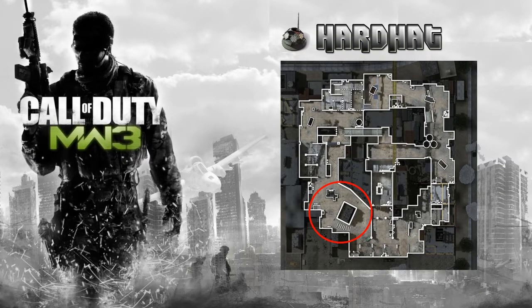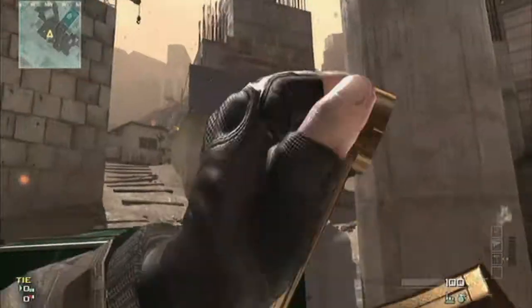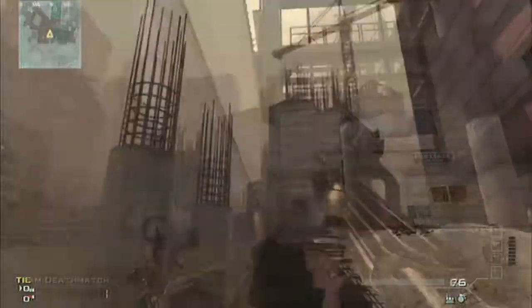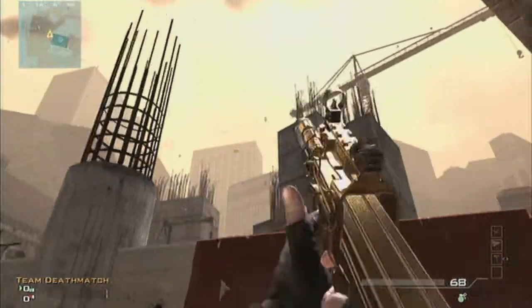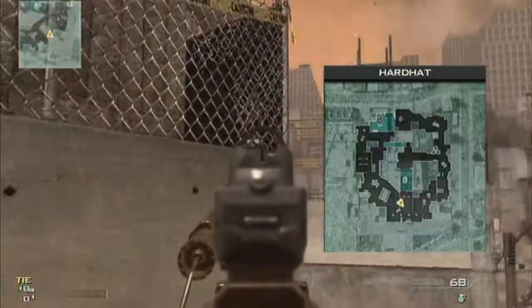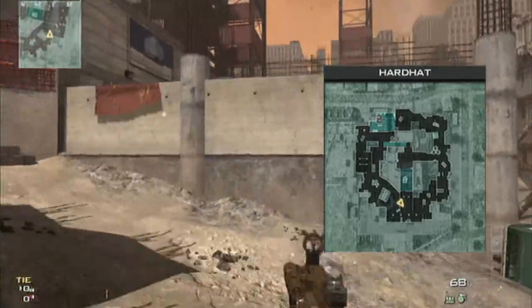Next up we'll cover the B-bomb site and good locations around that, along with the corner down the bottom that can lead onto the middle. This first spot is a good way to attack the B-bomb site from the middle of the map after a successful A-bomb plant perhaps. There's this nice spot that you can throw a Port Radar up and over into, and it covers a wide area around the B-bomb site, covering any attack up there for your friends.